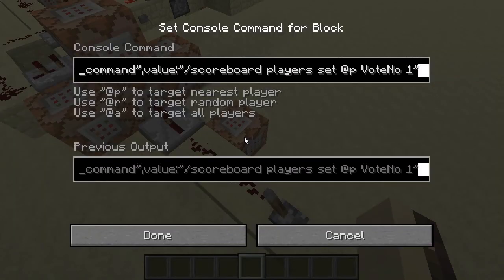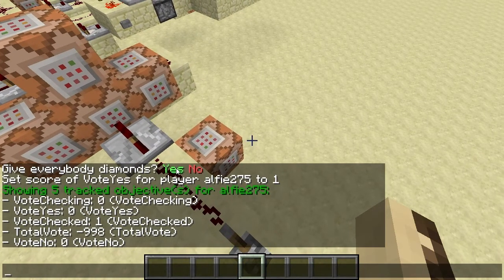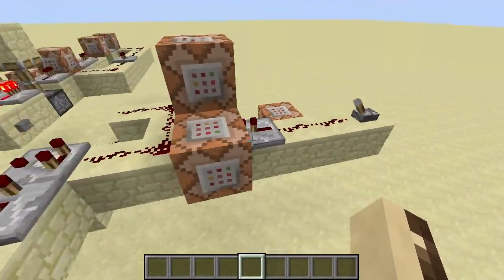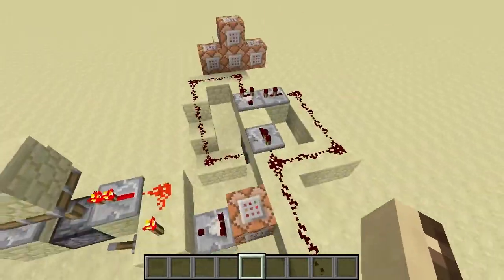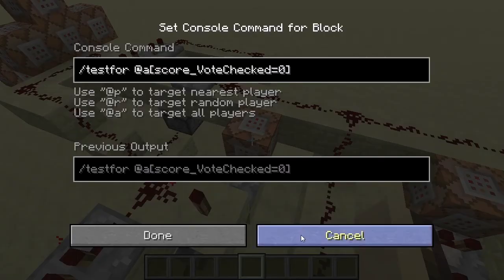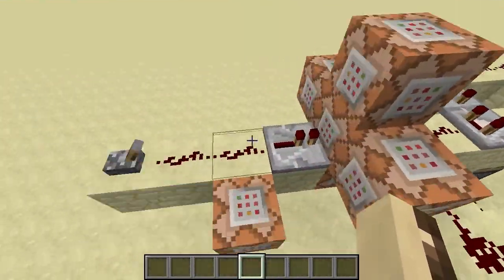This first one is just a tellraw command — I'll put a link in the description. Basically it pops up a message that has clickable chat commands. Then these just reset all the objectives. If I just do this, this will disable the bit that checks if everyone's voted, so I can vote multiple times.